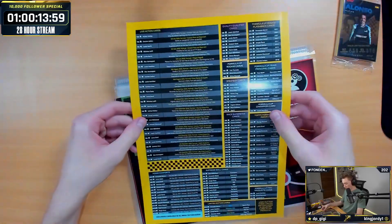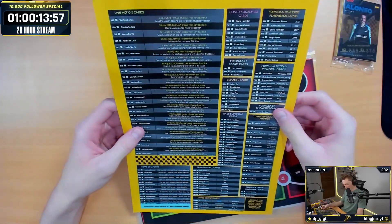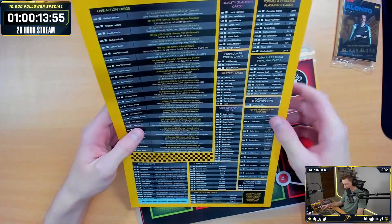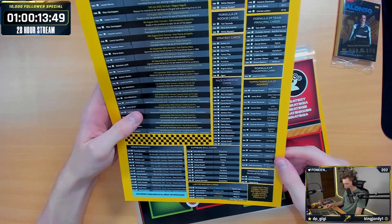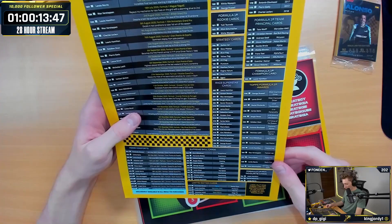Let's start with what's in the binder. That's just the back of the binder — that's the checklist. It goes up to 242 cards in the series, plus five limited editions. So you've got Fernando Alonso, Lewis Hamilton, Lando Norris, Sebastian Vettel, and Carlos Sainz.